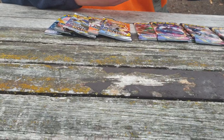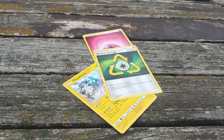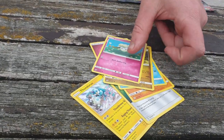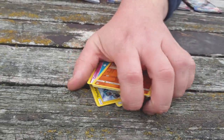We'll sort out whether it's in the right spot or not later. There's Thundurus, Recycle Energy, Breloom, Dunsparce, Druddigon, Cottonee, Fomantis, Gible, and a Holo Tapu Koko.